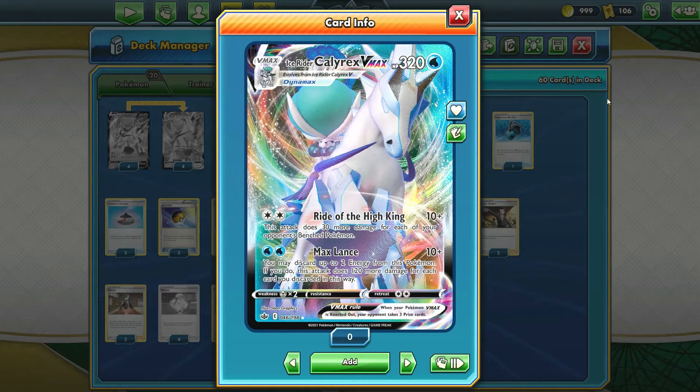Max Lance does 10 damage for 2 Water energies, but you may discard up to 2 energy from this Pokémon. If you do, this attack does 120 more damage for each card you discarded in this way. This is where the big damage is at — you can do up to 250 damage for just 2 energy, which is pretty awesome. It does discard those energies, but there are some ways to get them back in this deck. Max Lance does a lot of damage and can take out Pokémon V that you couldn't get with Riot of the High Keen.